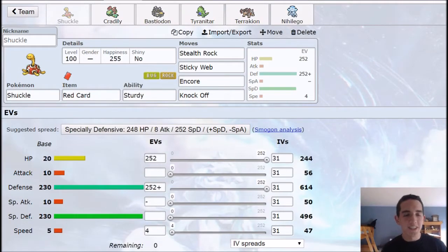Hey, what is up YouTube? AngryRaticate here. Today we have a rock monotype team and it's kind of like bottom tier. It's not a very good type to use. However, it does have some niche uses against like sun teams and ice teams or hail teams.